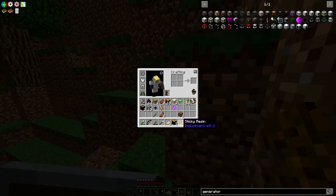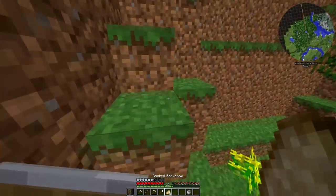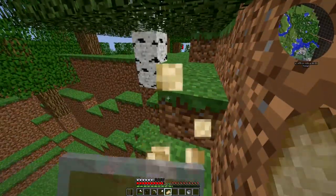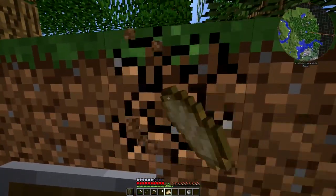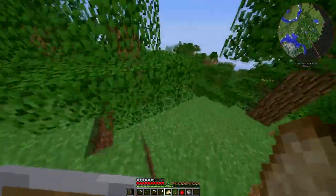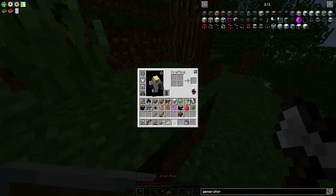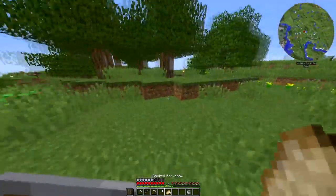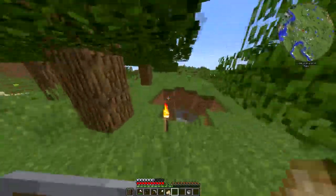We only got one sapling — one rubber tree sapling, that was really it. This sticky resin is what you would harvest these trees for. Pretty nice, pretty cool. I have a rubber tree now and I can go back to the base and grow it. I'll probably cut out the travel, so I'll see you guys when I get back to base.